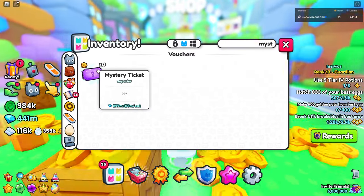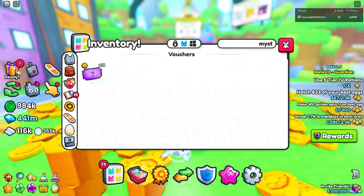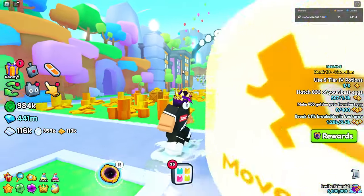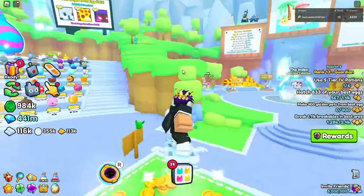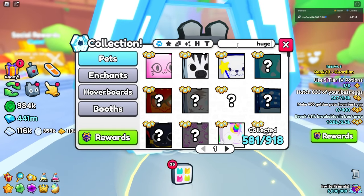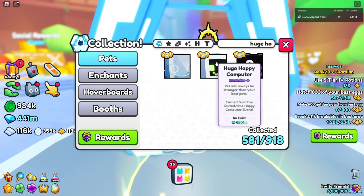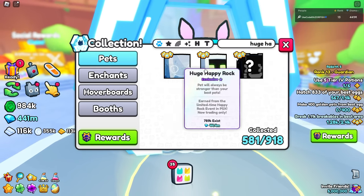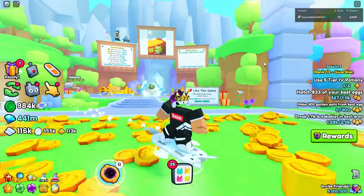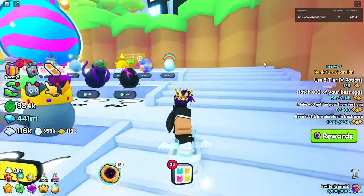The mystery ticket is valued at around 23 million each in wrap, which is a little higher but hasn't been going up with inflation like huge pets have. Usually mystery tickets match huge pets in value, but the huge rock is 44 million and the huge happy computer is also 44 million — so the mystery ticket is at about half the wrap of a huge pet, which is why demand is very low since there's no use for it.